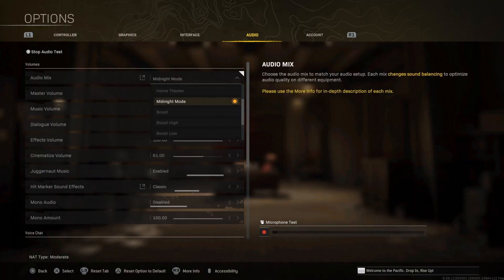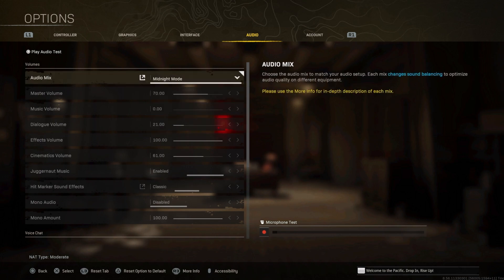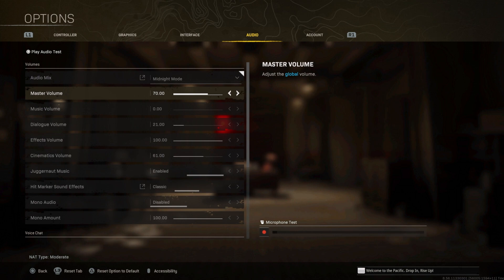Remember to hit the Play Audio Test so you can hear the difference. For other important settings: Master Volume — I had it at 100 before, but go ahead and drop it down to 70. This helps a lot because events like the fire sale sound insanely loud. Music Volume you want at zero. Dialogue Volume you want super low — keep just a little so you can hear the announcer say things like 'enemy UAV' or 'precision airstrike,' but it's mostly a distraction.